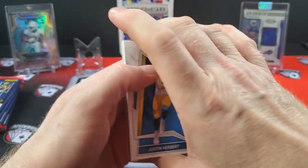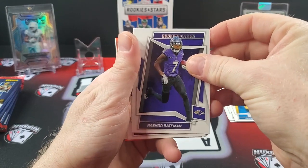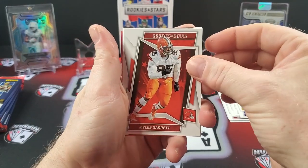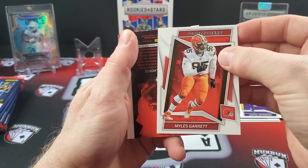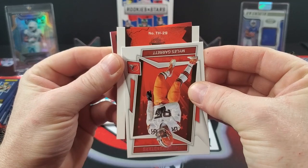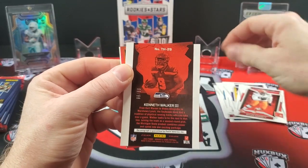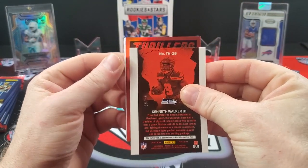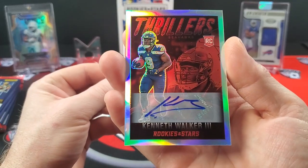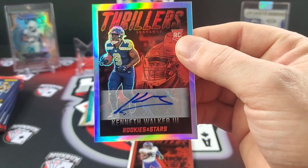Nine hits total so there will be packs with multiple hits. Looks to be a fun rip. Another thick one out of here — Justin Herbert, Rashaad Bateman, Justin Jefferson, Miles Garrett. This is our auto — Kenneth Walker numbered to 99. And we've got something behind this — a Thrillers! I really wanted to see this one. Justin Jefferson! And there's a Thrillers auto — a Thrillers auto of Kenneth Walker the Third!